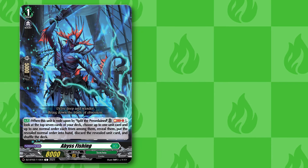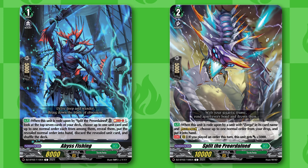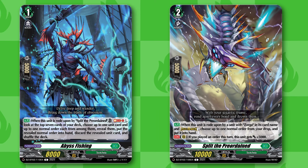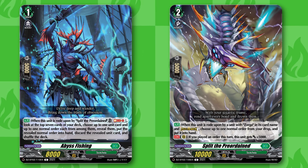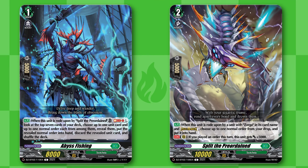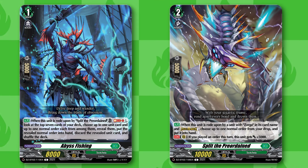With the new Zorga we also got a new rideline that we are playing in the deck. We are playing Abyss Fishing and Split the Preordained. When we ride over Abyss Fishing, we soul blast one, check top 7, choose a unit or a normal order, put the order in hand and discard the unit. Whenever you ride over Split the Preordained, you choose a normal order from your drop and add it to hand. This rideline is really good because Abyss Fishing allows you to set up an order in your hand and also bind whatever unit you need in the drop zone to call out later.